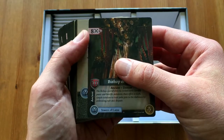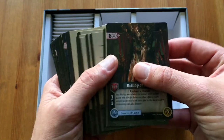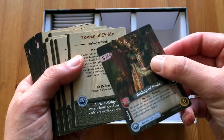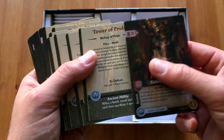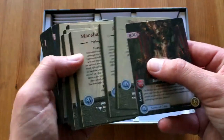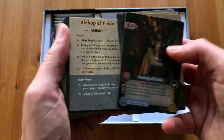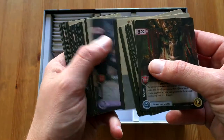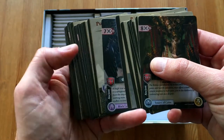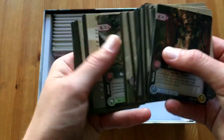Here we have the ancients, and they are the big boss enemies that you have to defeat in order to win the game. Every ancient has some plot cards that he puts on the map that make your life harder. And then you have the abilities for every ancient — they all behave a little differently. They have different health and different fight abilities. There are four of them in the game.